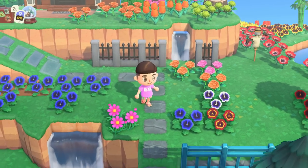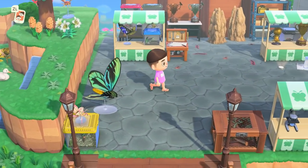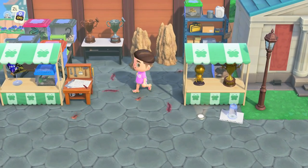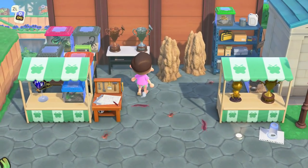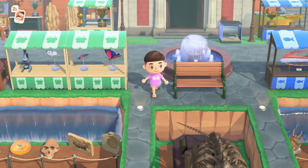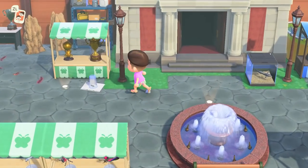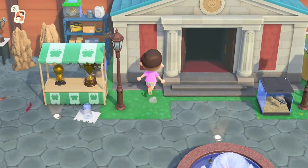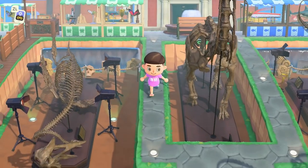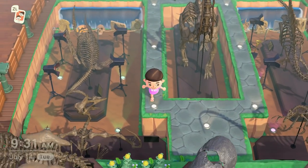There's a secret passageway this way and if you follow that you'll enter the brand new bug exhibit. I think it's really coming together — I simplified it, made the area a little bit smaller, walled it off with the climbing walls which looks really cool. In the center I have this garden bench. I really love the color of this fountain — it kind of matches the wood in the background as well as the little drapes in front of the museum. Making our way down here is the new fossil exhibit.